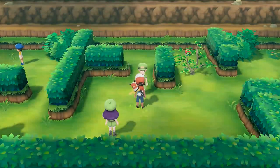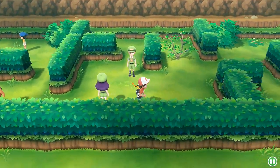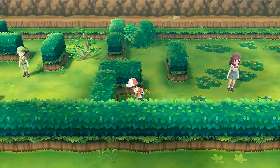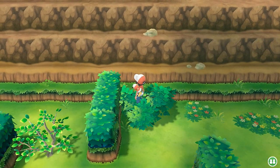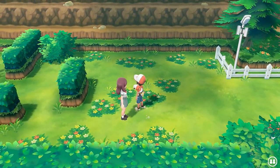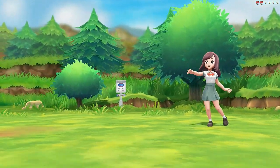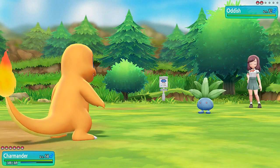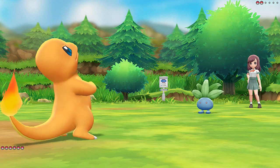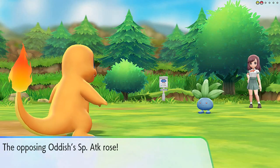Let's grab that item — we found TM16 Thunder Wave, which will help us later when capturing Pokemon. We also found an Ether — much needed. Always check the bushes, guys. Last Haley would like to battle, coming out with her Oddish. Finally, a good matchup for Charmander. Let's do this — Ember attack does it and Oddish is burned! Oddish uses Growth, but it's already burnt, so let's finish with another Ember attack. Kicking butt and getting experience.